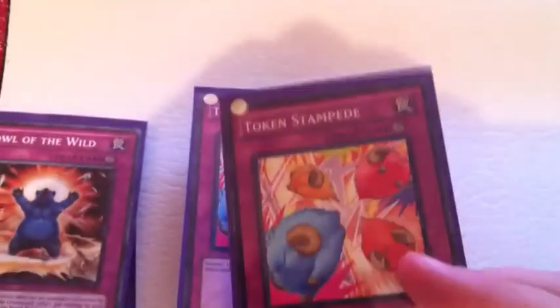Alright, more token — wait, this actually helps tokens. When you get your tokens out there they're a thousand attack, so you can attack free game. And then just the staples: three Howls, three Beast Risings, and three Phantom Beasts Horn. Yep, this has been my Peacock OTK. Hope you guys enjoy.